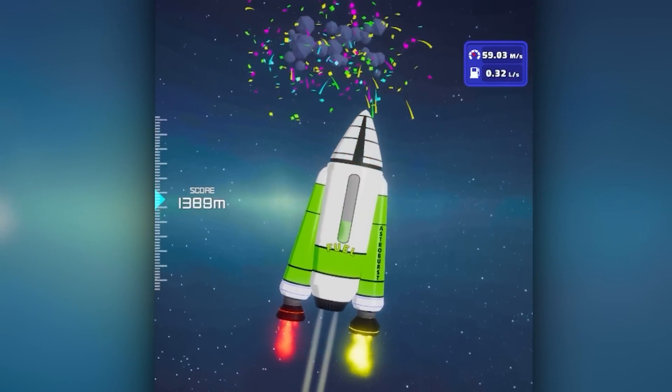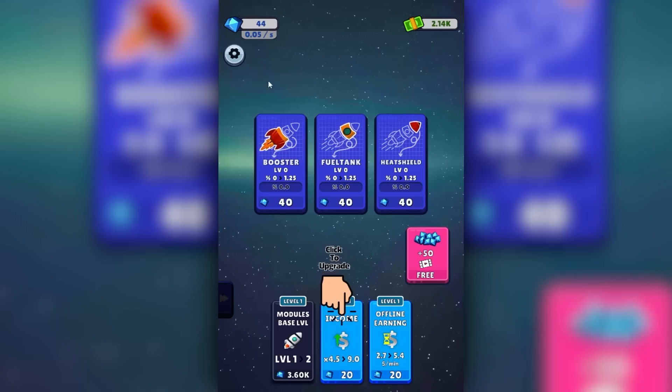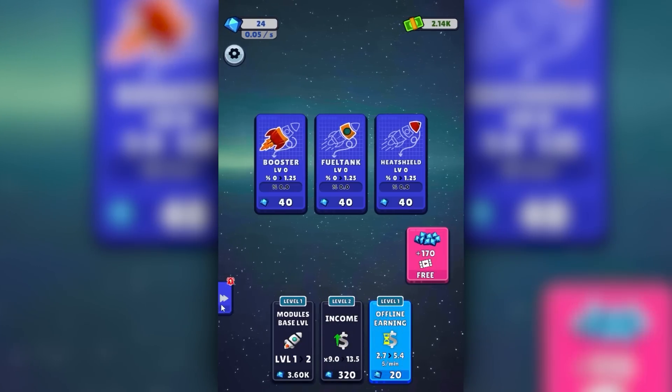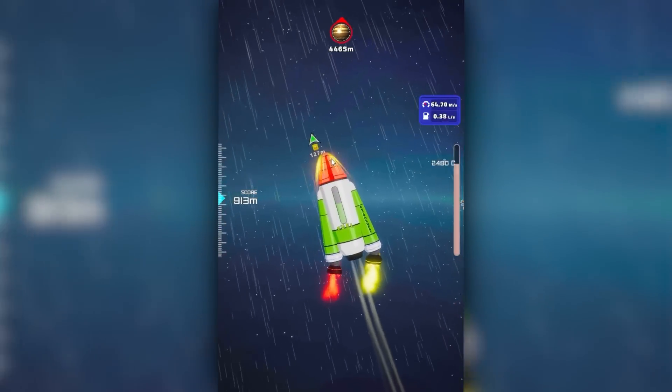I forgot about the heat thing already. Stars collected - it's stars. I don't want stars, I want rocket parts. Then again, I can use my diamonds to increase things like my income, so I'm all for that. Let's give it another launch. I want to head for the VIP ticket, because that sounds like it's probably important.